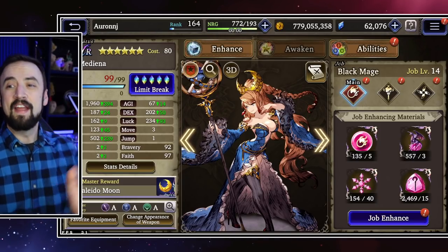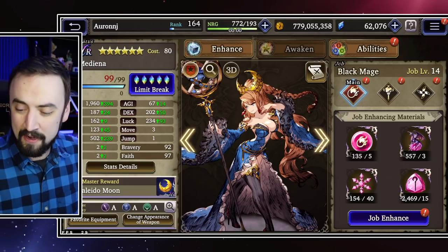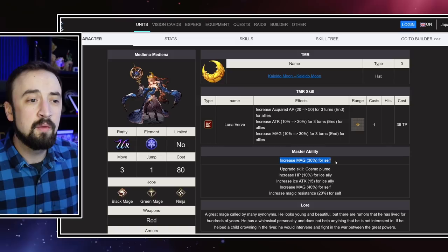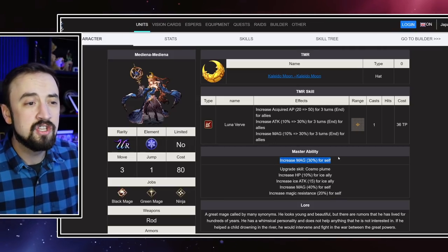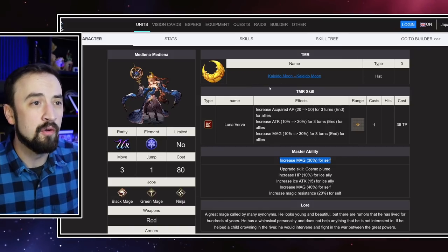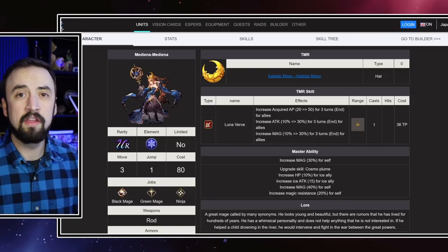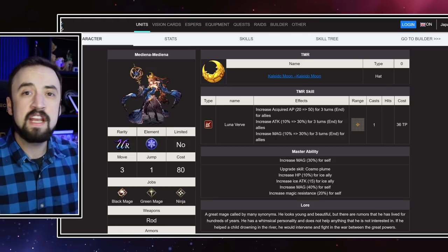Lost, but not forgotten. What's her Master Ability 2 going to be? Originally, Medina's Master Ability was Magic up 30%, and for a day one unit, this is a dang good Mastery — just more damage, who doesn't want that? It's wonderful. And then her TMR, Kaleidomoon, has a really good buff on it — Acquired AP up 50 for three turns with an Attack and Magic Steroid. Really good, especially for PvE when you're trying to build up an FAP to chain down a boss.